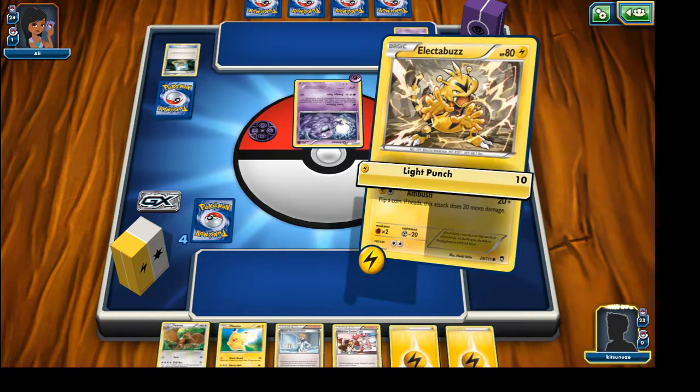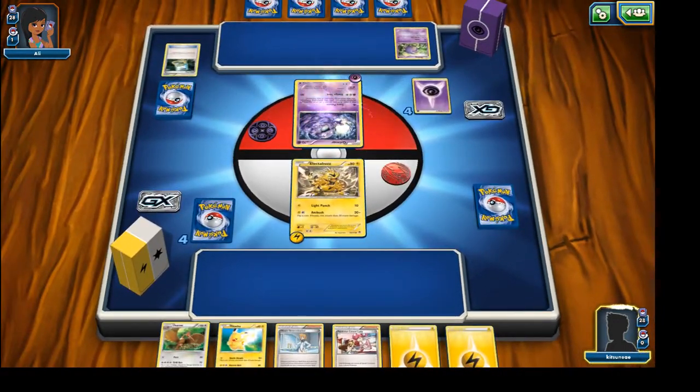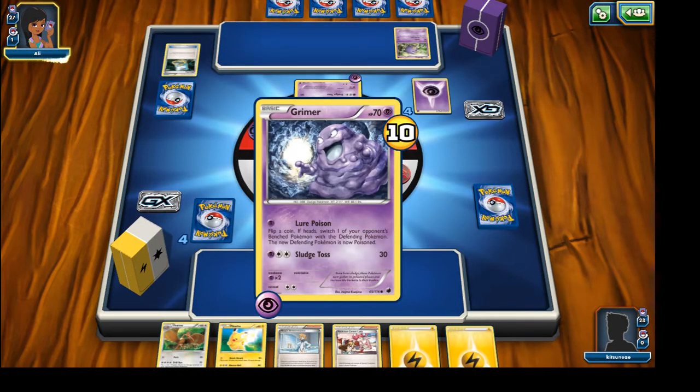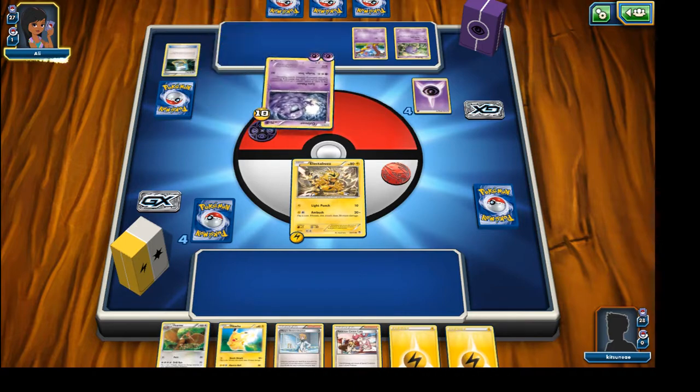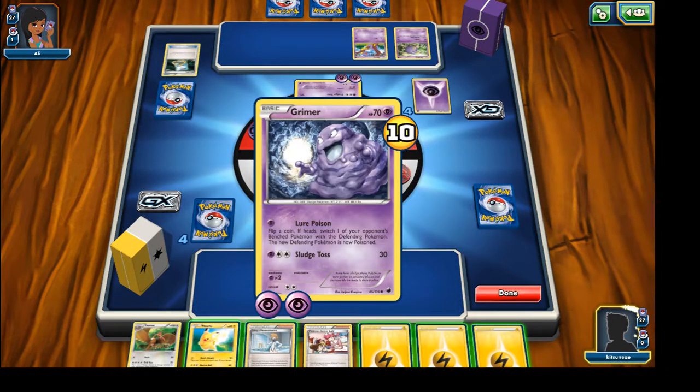Rough tap. How much health is that? 70 on unevolved? That's pretty massive. Very glad I'm kind of running solo here, otherwise that wasn't going to be pretty.